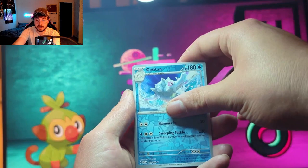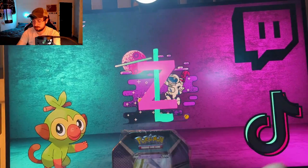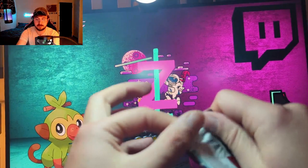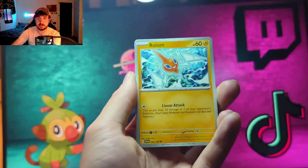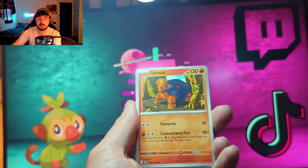We got Pawniard, a reverse Toadscruel, a reverse Dipplin, and the rare from the first Scarlet and Violet Base pack — a Klefki. I've pulled way too many of those. Second pack — and honestly, this is a fantastic deal: two Scarlet and Violet and two Paldea Evolved, so four packs each for twenty bucks. That's a fantastic deal.